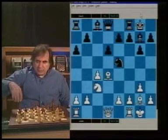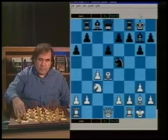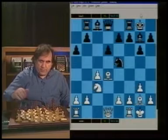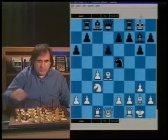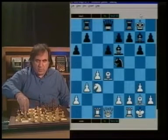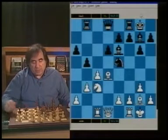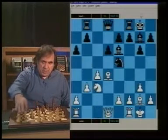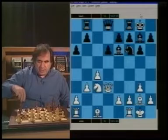After Rb8, White can play Rc1, and we can play Be6. After b3, we can go b5, and we have no problems. Black is okay here. So Be3 may not be the best idea for White.